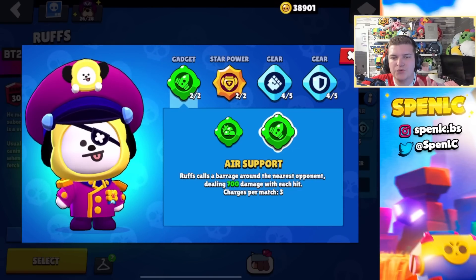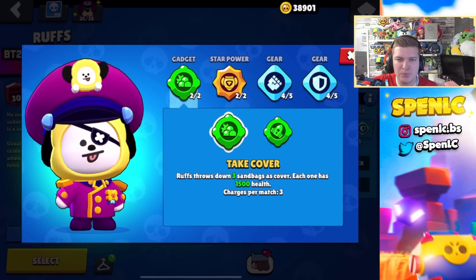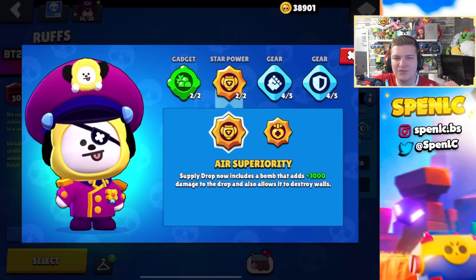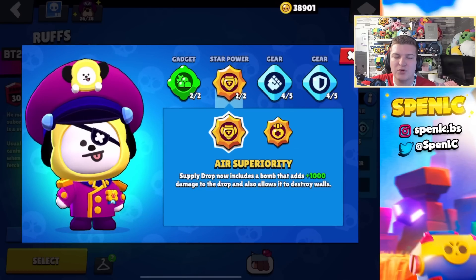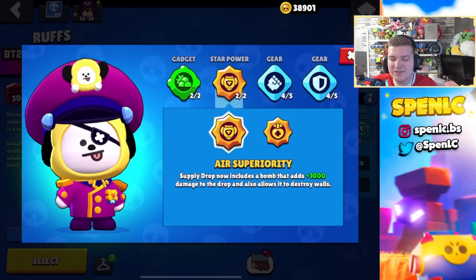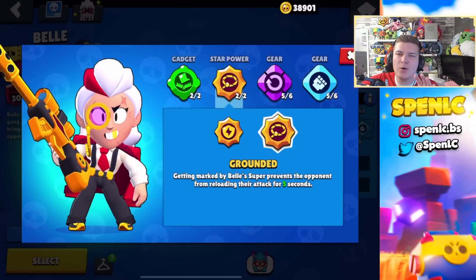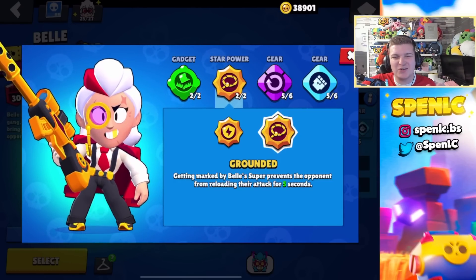Ruffs's best build is super simple. Air Support is going to push opponents back and allow you to gain position on the map really easily. Sandbags is good against sharpshooters but more often than not it's not going to be the best for you. In terms of star powers, S Priority all of the time — it lets you open them up pretty easily. There are some cheesy strategies with the other one specifically on really passive maps or game modes like Knockout, but you probably get the most value out of S Priority. In terms of gears you can get value out of pretty much all of them depending on the map.